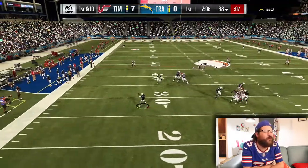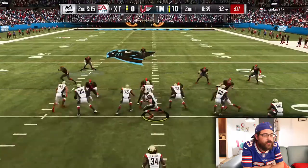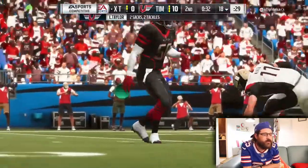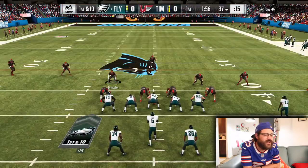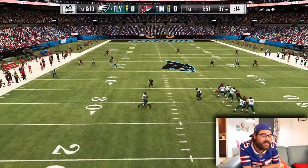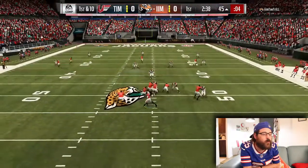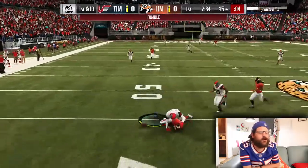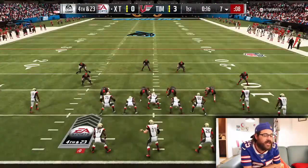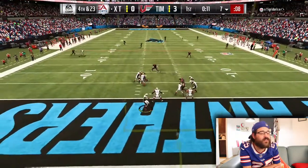My opponent rolls out one way and throws across his body the other — you're gonna get picked off doing that. He goes play action, which is always a mistake; pressure gets in and LT makes the sack. He's getting too much time, rolls out, I send in the spy — another sack. If you get overconfident with this defense and think you can throw wherever you want, sending the spy gets you sacks like this. I get a sack-fumble but they call it back; I've backed him against his own end zone. Everything's on lockdown, then I send in the spy — hit-stick fumble, I recover, touchdown.